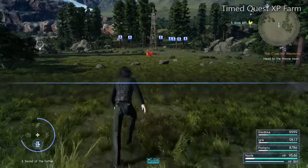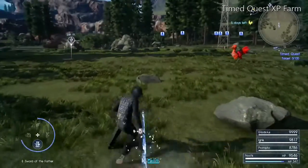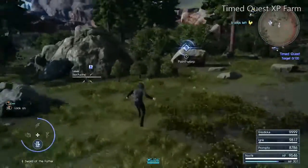You will want to use the Lasagna Alforno recipe that gives you 100% XP boost, 4000 hit points, and nullifies all fire, ice, and lightning damage. Also equip whatever moogle charms you may have along with a ribbon to ward against Cacchar's poison and confusion.